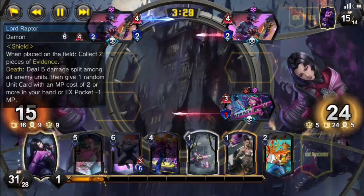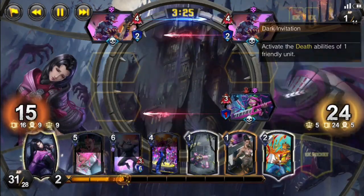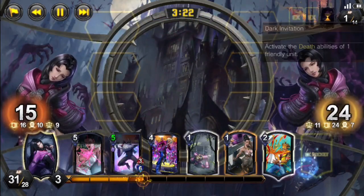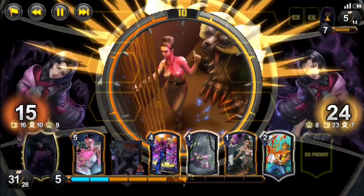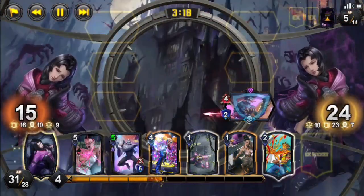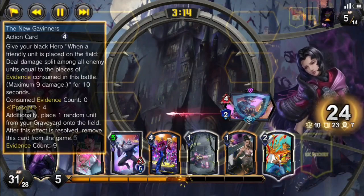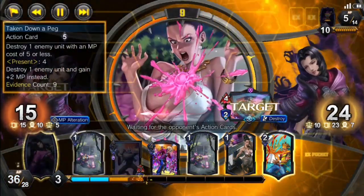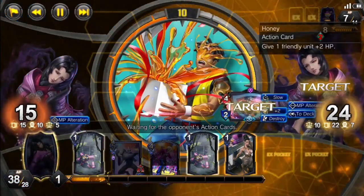The absolute worst feeling with this deck is when your opponent uses your awful game plan against you, and they are then able to clear our board for the second time using de-inf, but this time they take their own board with them. Our opponent will bring back another Lord Raptor, and we've got nothing really but Honey at the moment, so we will use Taken Down a Peg to clear their Lord Raptor.